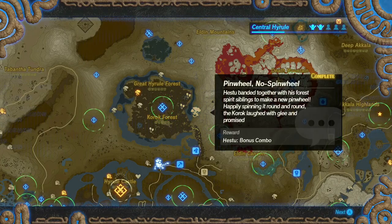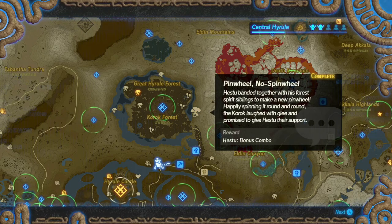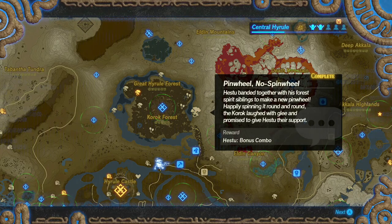Not sure why we need the Bokoblin Trophies, though. Hestu banded together with his four spirit siblings to make a new pinwheel. Happily spinning it round and round, the Korok laughed with glee and promised to give Hestu their support.